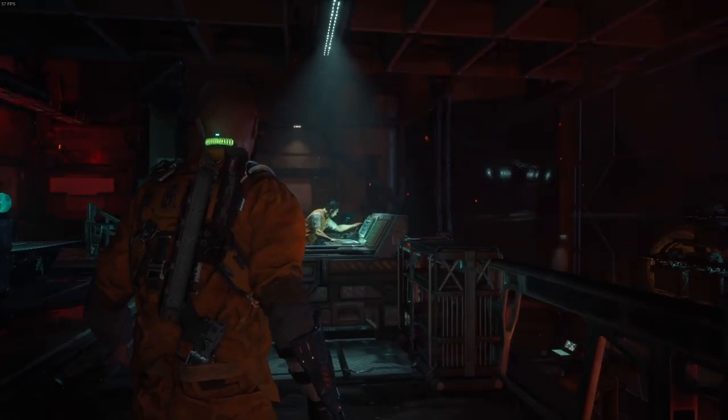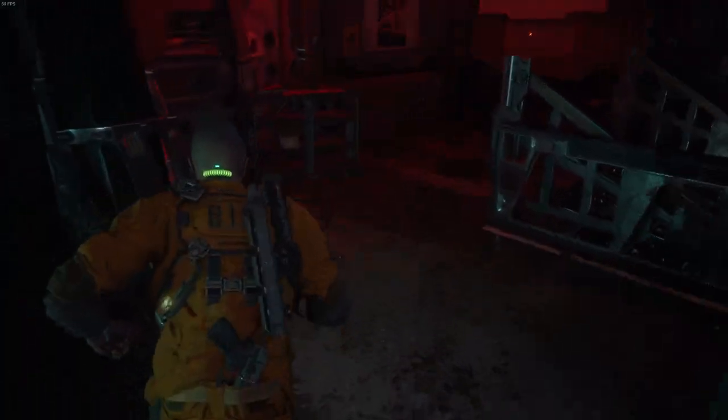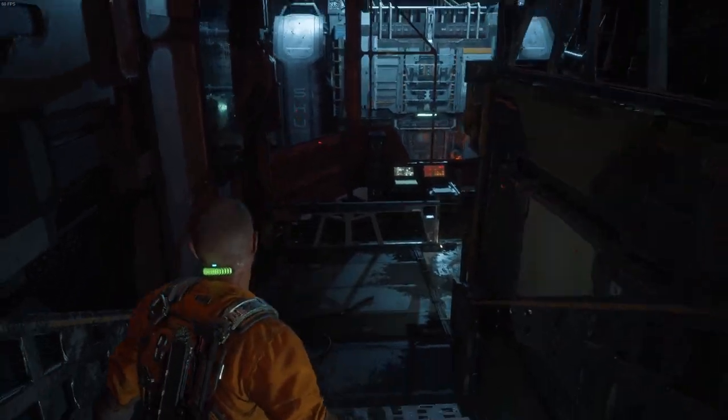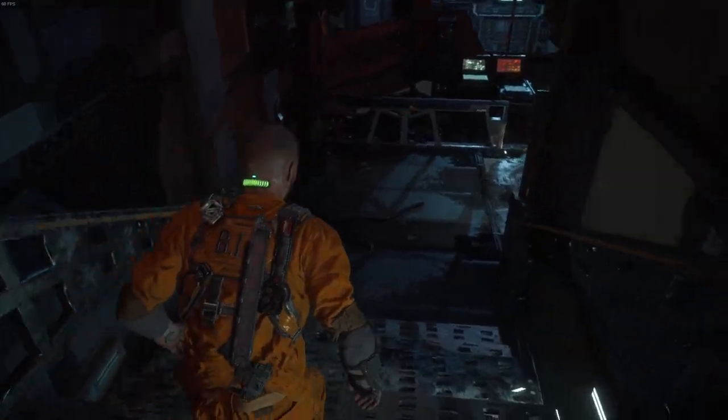When you get into combat in this game it locks you into a one-on-one battle with the enemy. So if I push left or right it's only gonna impact the enemy that I'm locked in combat with, not the one to the side of me. How does that work? We've had this problem before.